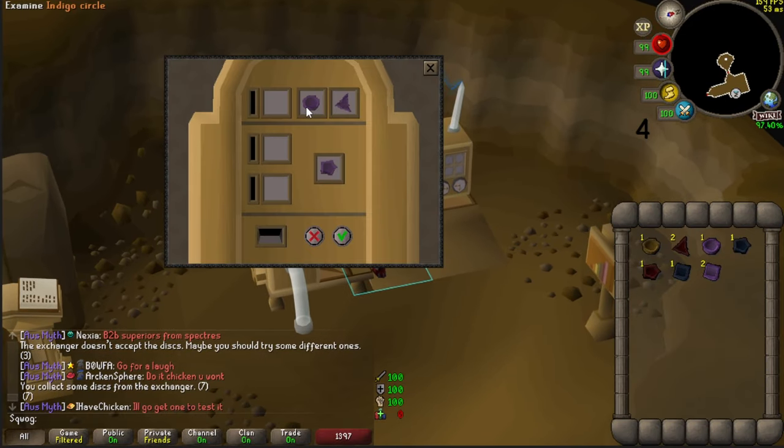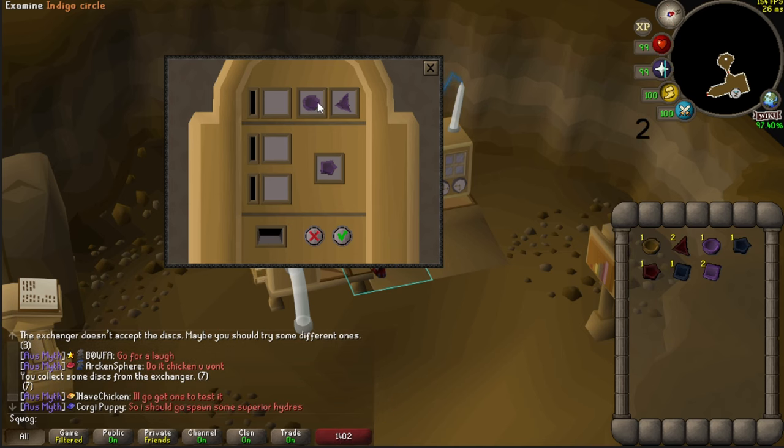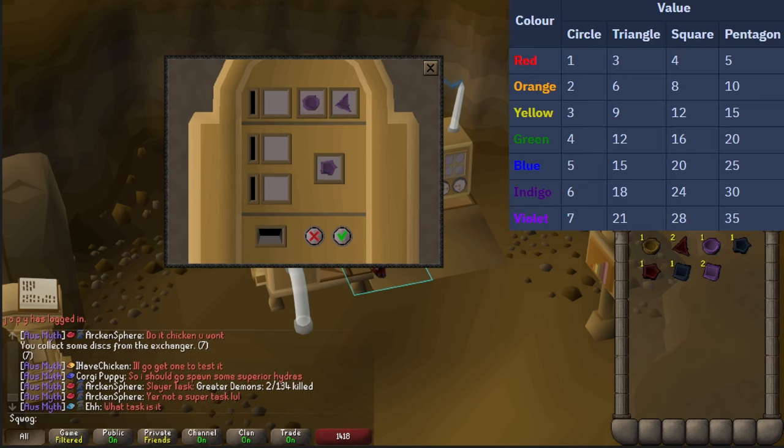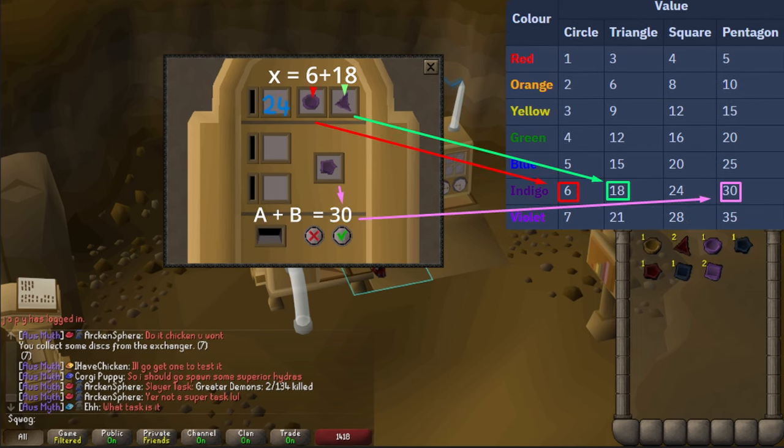Once the cutscene is over we can get onto the real fun part — this horrible machine. It's very simple but also very complicated. There's a load of information on the wiki but I'm going to try and explain it as best I can. These puzzles are different for each individual player so we're going to have to use the table on the wiki to figure it out. We can see here that we have an indigo circle, which equals 6 if we look at the table, and then we've also got an indigo triangle, which is 18. So 6 plus 18 equals 24. We need to find a single shape worth 24, which would be an indigo square — so we need an indigo square to solve that first puzzle.